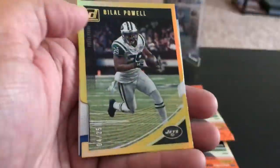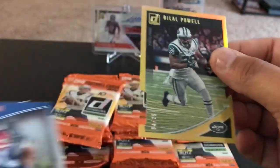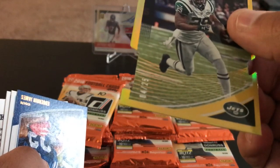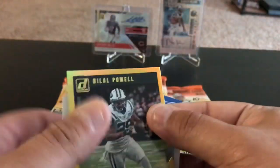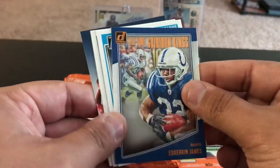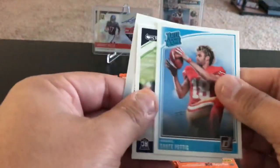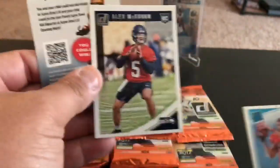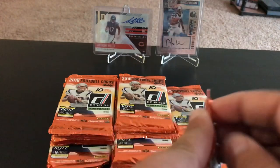Mike Evans, and we do — a gold die cut of Bilal Powell. That is 4 of 25 — gold die cut press proof of Bilal Powell for the Jets. So there we go. All-Time Great Gridiron Kings of Edwin James, rated rookie of Dante, and Alex McGough rookie card — a short print, but still no hits yet.